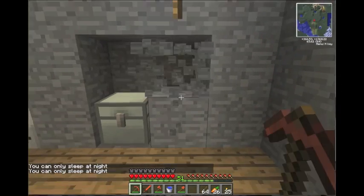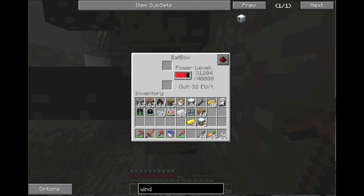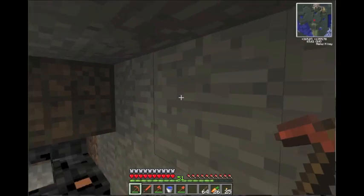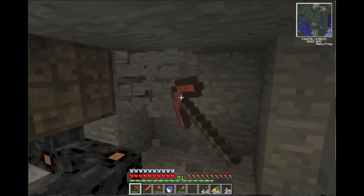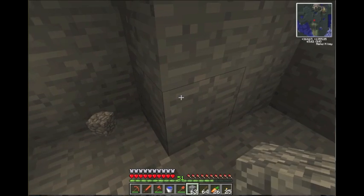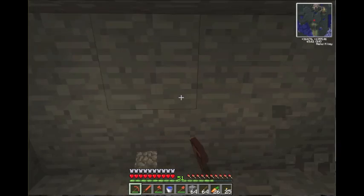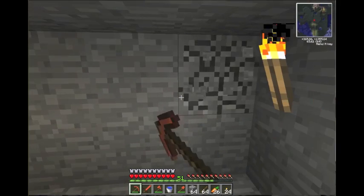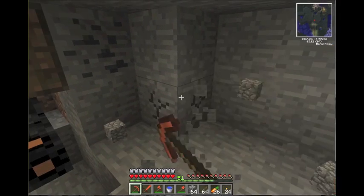I should put a hatch here because we have to go back again. Here's my bat box - it's already got 30,000 EU in it, which is a lot, and that's by coal. That's a good method if you have a ton of coal, but if you're in the beginning of the game you probably don't want to use all your coal to keep powering all your machines. So this is the way you do it so you don't need to do that.